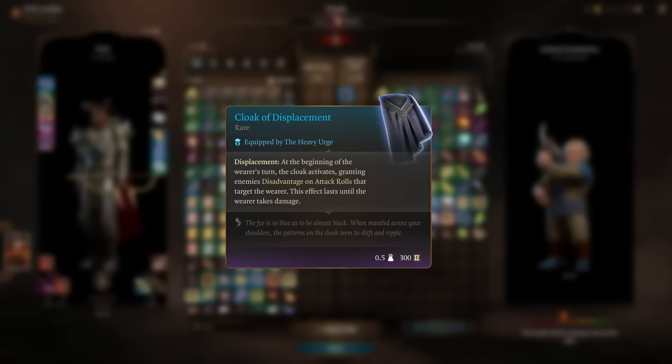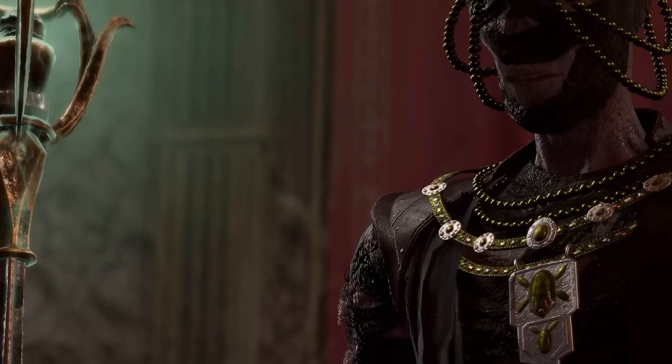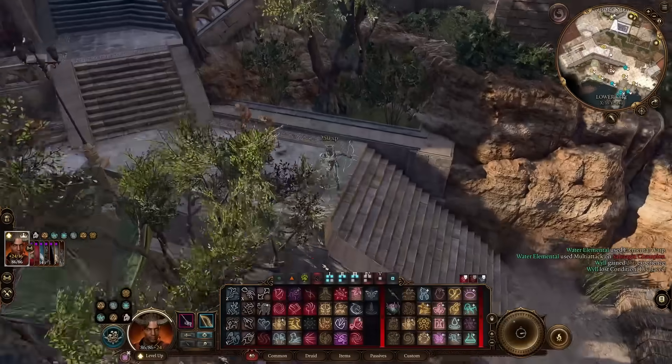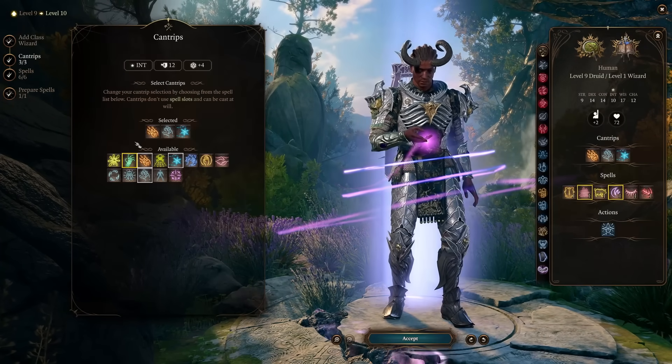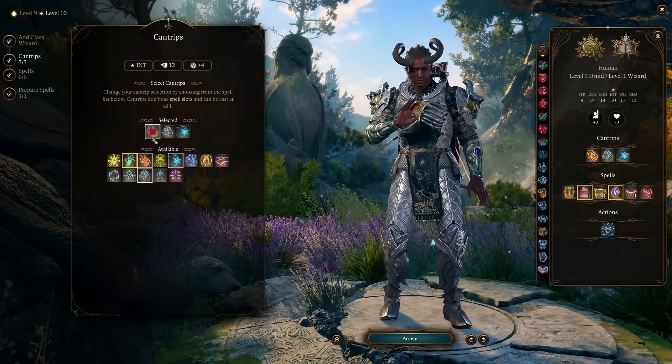I bought the Cloak of Displacement for a bit of extra dodge and moved on to the Lower City. First stop here is Mystic Carrion. I headed straight down into the harbor and killed a few fish people that attacked, which gave me level 10. Leveling druid any further won't do anything for us and soon enough we will want a full respec anyway, so for now I just put the one level into wizard.